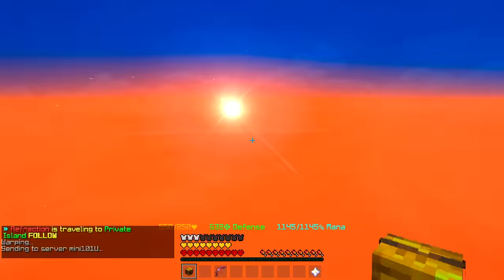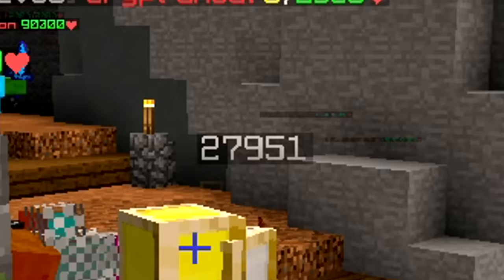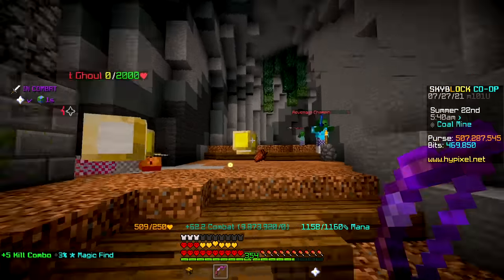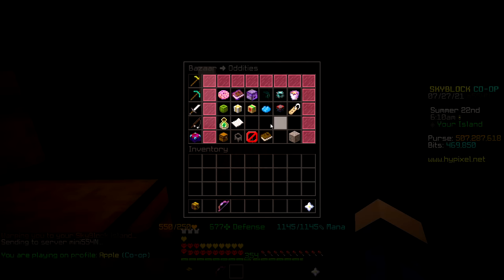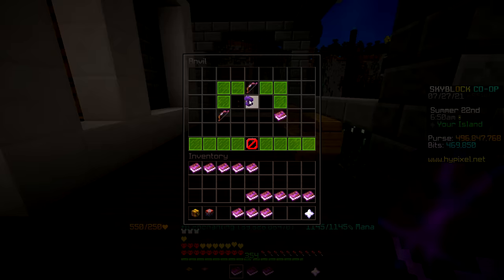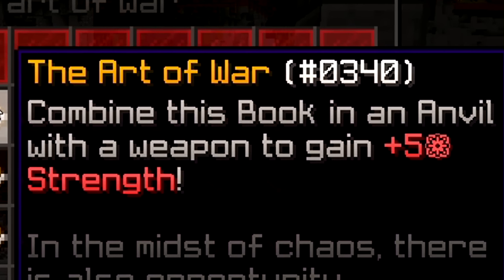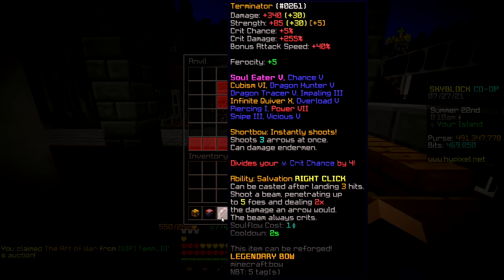Let's go test the damage again. Before all these enchants we dealt around 400k — now we deal around 440-450k. So we paid 200 million for about 50k extra damage — that is a big yikes. Let's get the reforge and the hot potato books real quick, and of course the fumings as well. Gotta be careful not to put a fuming on too early. Wait — can you even put the Art of War on a bow? Well, bow is a weapon, so I assume so? Seems like you can — the more you know. That 5 strength is gonna carry me in dungeons.